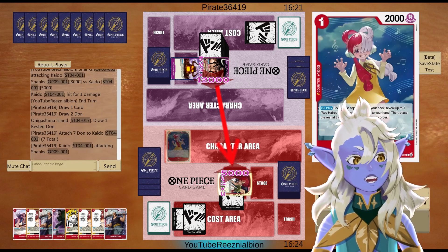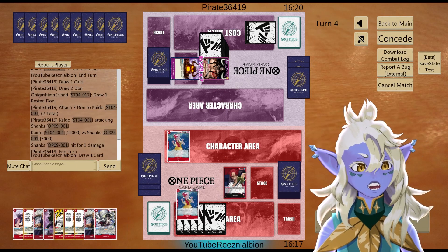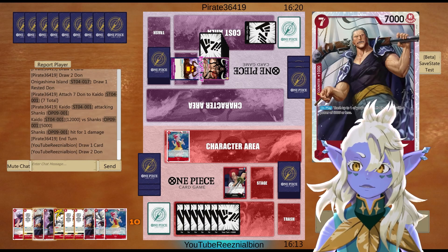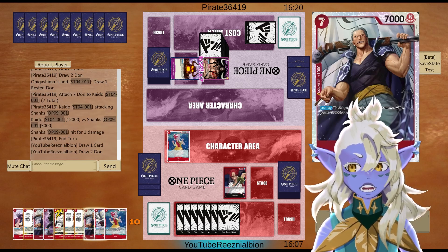I really like the artwork of this Uta — that iconic Uta pose with the little claw hands, kind of cute. That's a 12k swing; I'm not doing anything there. We get a 2k counter and they are not sticking any characters to the board.